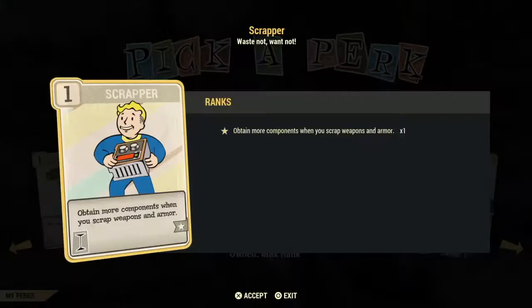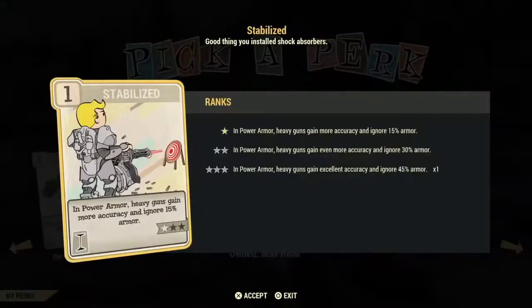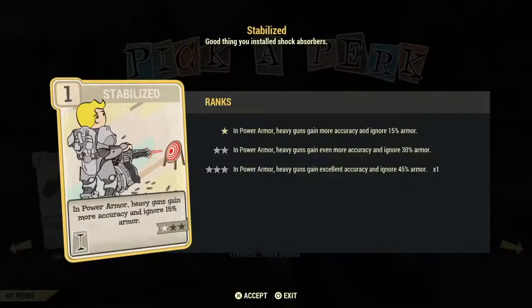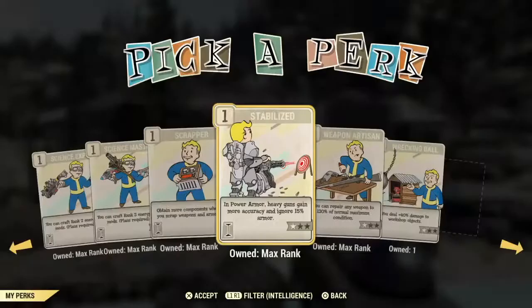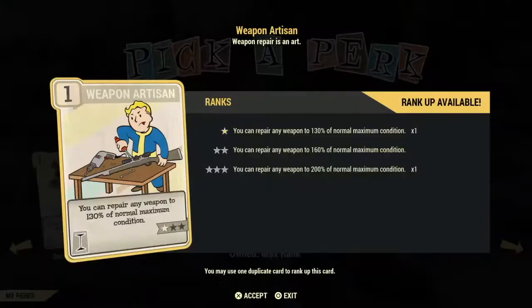Scrapper is a good card to have, not an investment card, but good to slot into your crafting build. If you use power armor and heavy guns, Stabilizer is a must-have — max it out as soon as you can. It gives your heavy guns accuracy and armor ignoring ability, starting at 15% and going up to 45% on ignoring armor, but only works when you are in power armor. Weapons Artisan is another must-have — it works with any weapon to extend its durability so when you repair it, it lasts longer fighting. Very similar to Fix It Good but for weapons — max this out as soon as you can.